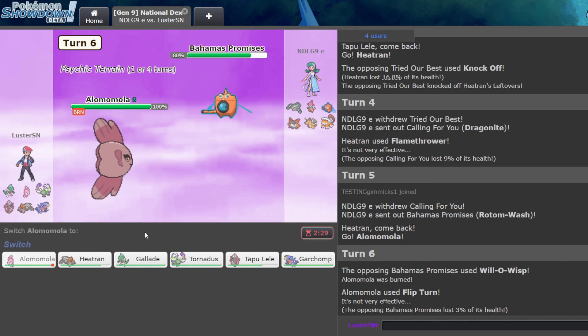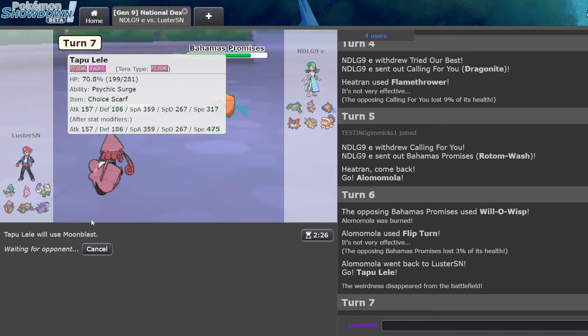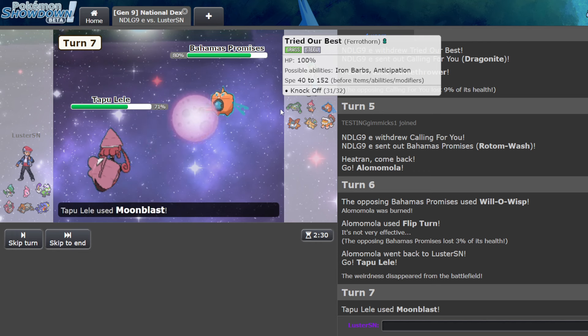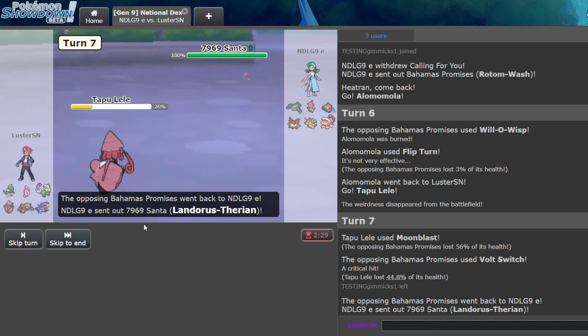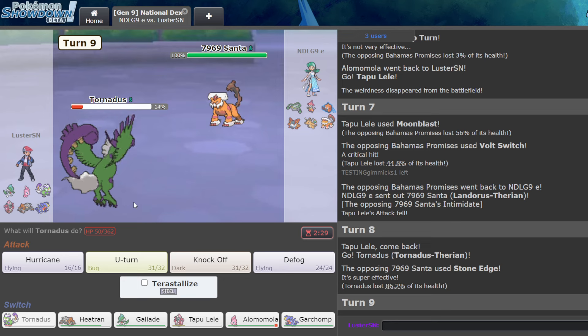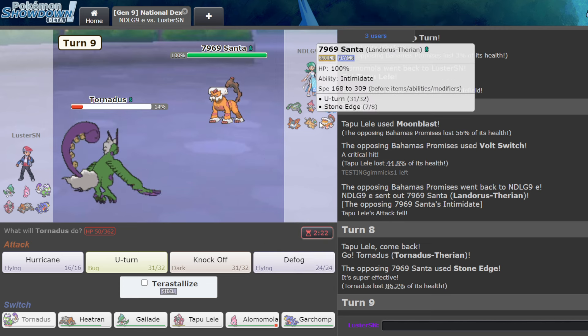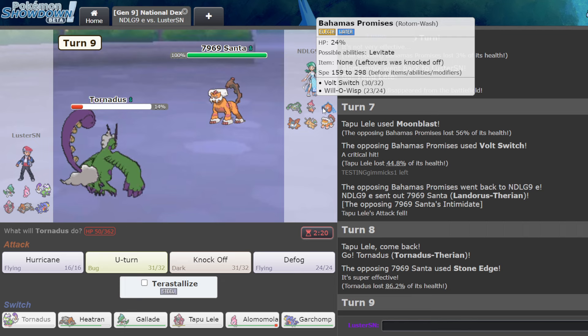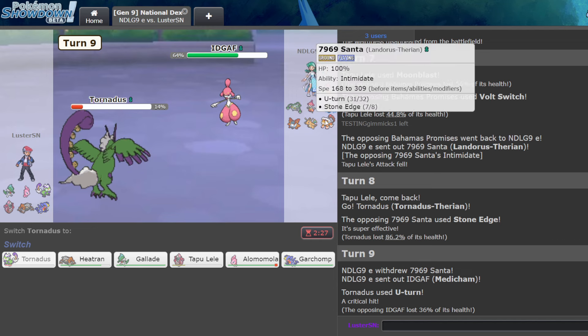So they go for the Burn. I know that I don't have Terrain right now, but we can Moonblast this for damage. Maybe they'll Will-O-Wisp me, but I think they'll just go... oh, the crit's annoying. Yeah, I really don't like that at all because now they're going to U-Turn here. Oh, they actually did go for Stone Edge — good play, dude. Now let's think about it: if they're going to switch predicting my switch to Alamomola, it's going to be Rotom. I'm so confident they're going Rotom this turn. They actually went Metagross.